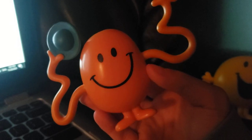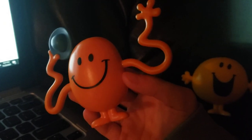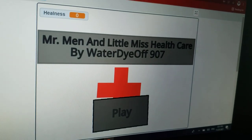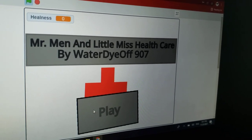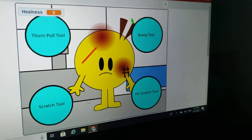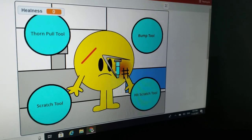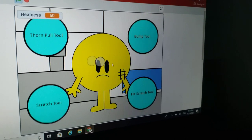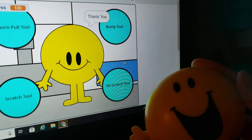So the reason why it was updated is because one of these new characters have appeared. So we're going to start playing it. Here we go. The first one is Mr. Happy. Click the Dorn, Bump Tool, and the Scratch. Thank you. So that means I'm happy now.